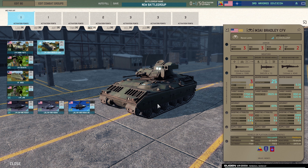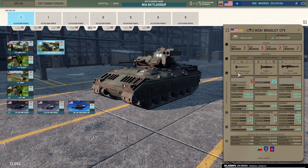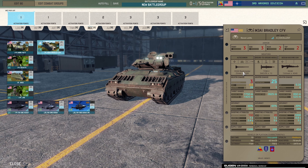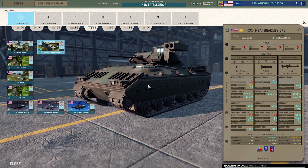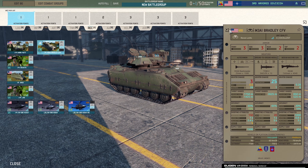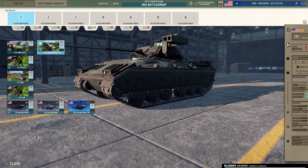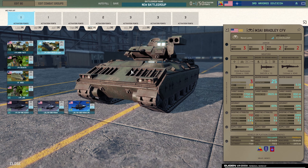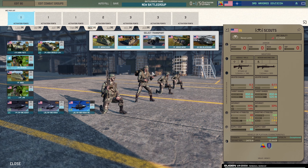Look at the stats — the autocannon M242 Bushmaster can engage vehicles, takes a while against tanks but is quick against other infantry fighting vehicles. Combined with a TOW launcher, 12 rounds, 25 penetration — it can hit tanks at long range. Plus a medium machine gun. This thing is formidable, very versatile, one of the best infantry fighting vehicles in the game. Alongside the BMP-3, I'd say it's one of the best recon units in the game.